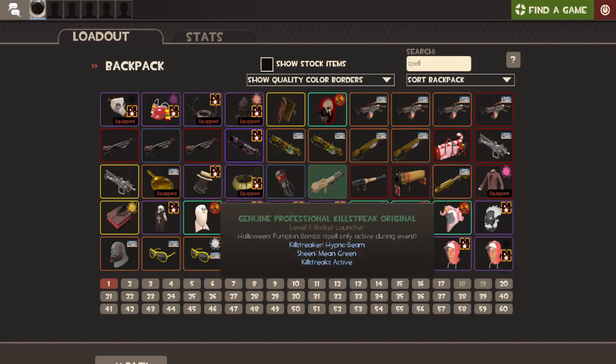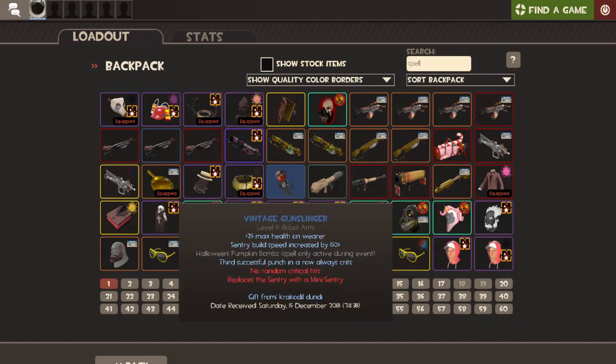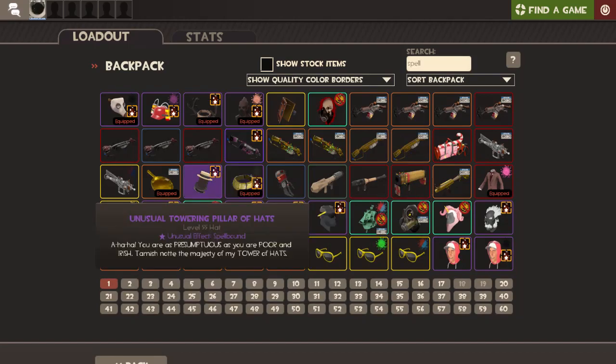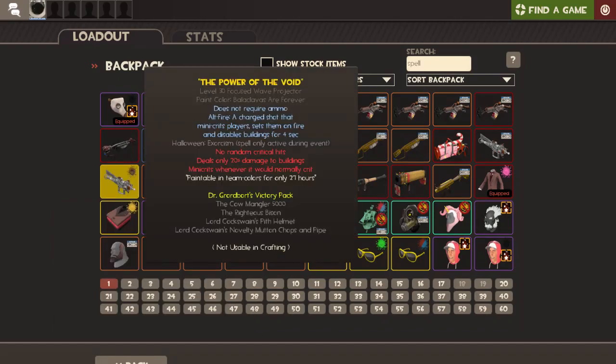This one has pumpkin bombs. This is a genuine item but someone's put pumpkin bombs on it. This one has pumpkin bombs too — I don't know if a vintage gunslinger can actually have pumpkin bombs. This one is spellbound but has no spells. This one is also spellbound with no spells. This one here is gifted and has pumpkin bombs and exorcism on it — it's a spelled golden frying pan, which is interesting.